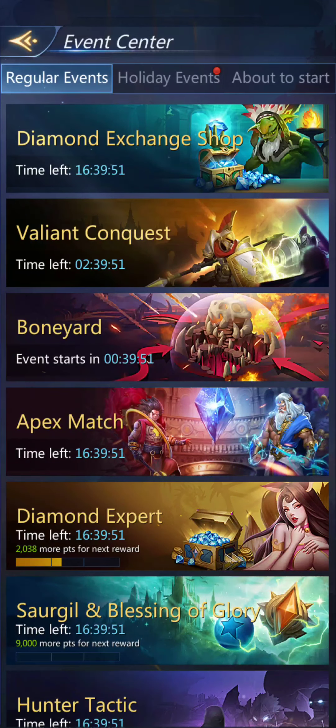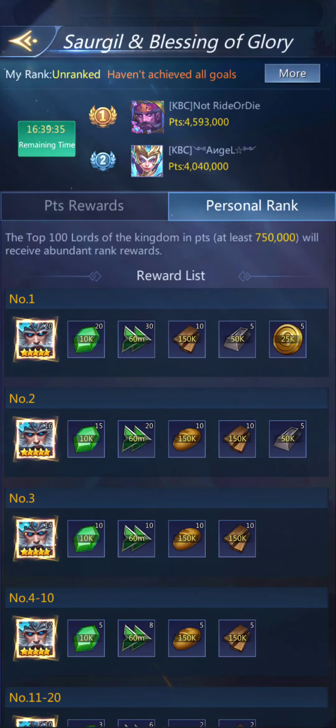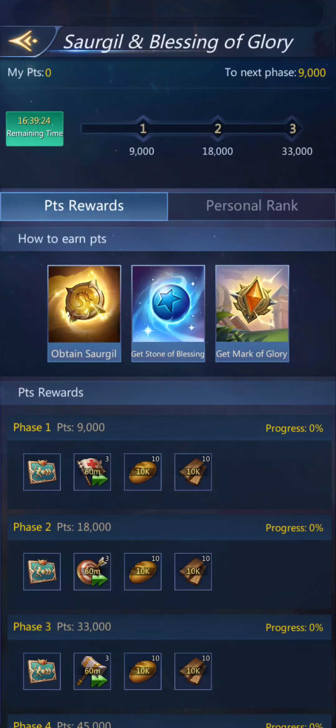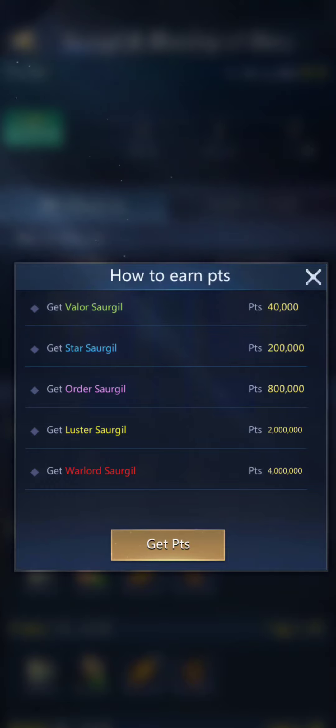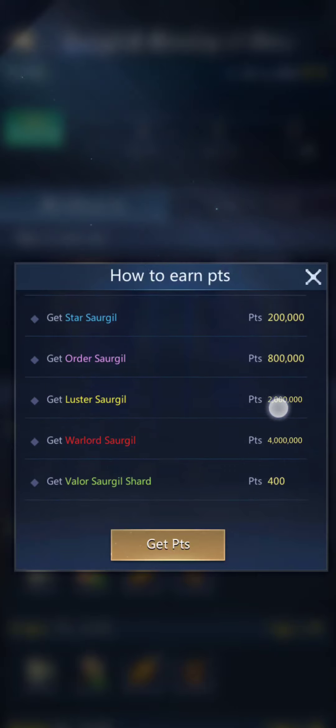I was so distracted by Valiant Conquest that I forgot to talk about Get Week Day 7. There is an event — it is Sour Jill and Blessing of Glory. Let's see the personal rank and all that. I haven't gotten any points yet because I was busy with VC stuff. You get points: 500 points for getting a Mark of Glory, 1500 points for getting a Stone of Blessing, and various points depending on level for getting Sour Jill stuff.